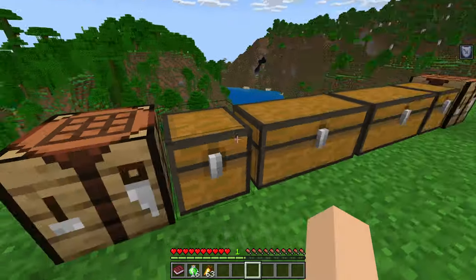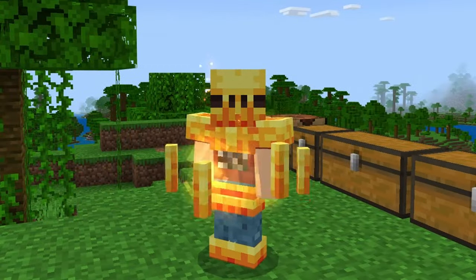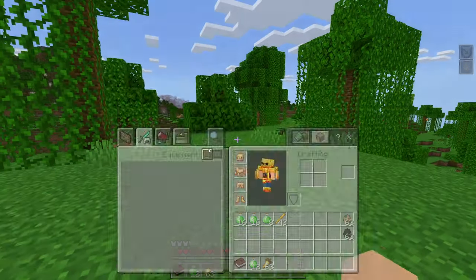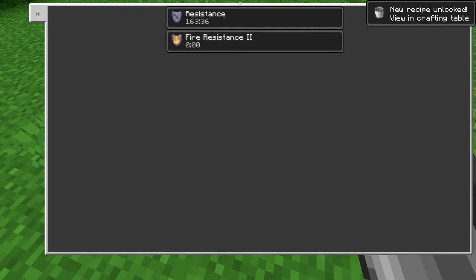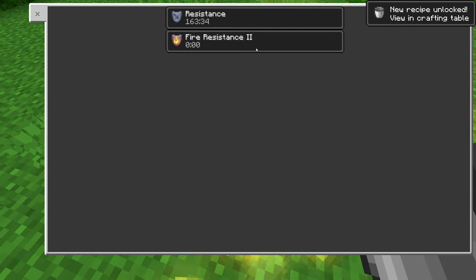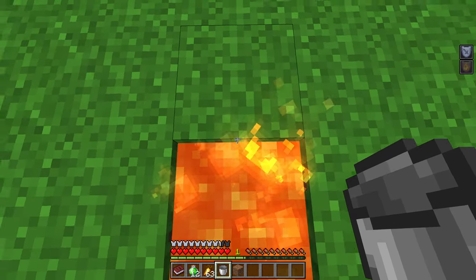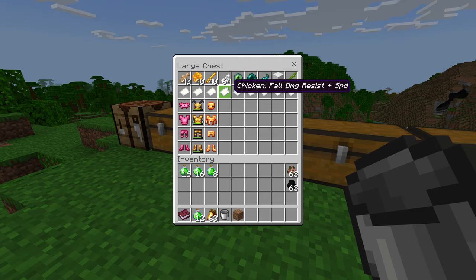Blaze armor is next, and the blaze is supposed to give me fire resistance. First of all, this looks incredibly cool — I love the way that this looks. Let's get a bucket of lava. You can see fire resistance two — fire does nothing to us, we can swim in the lava. It would be great for using in the nether.